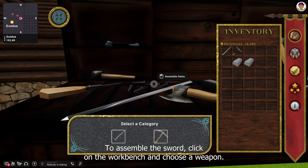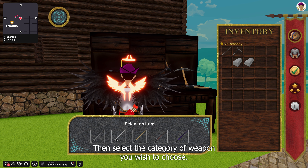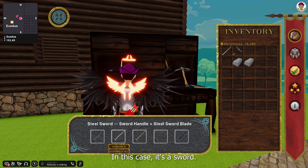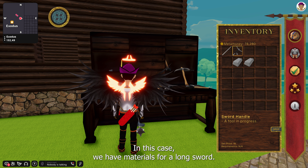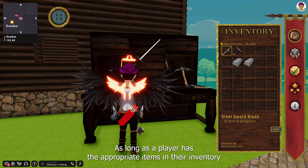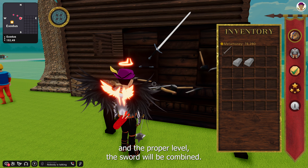To assemble the sword, click on the workbench and choose weapon. Then select the category of weapon you wish to create — in this case, it's a sword. Then select the type of sword; in this case, we have materials for a longsword. As long as the player has the appropriate items in their inventory and the proper level, the sword will be combined.